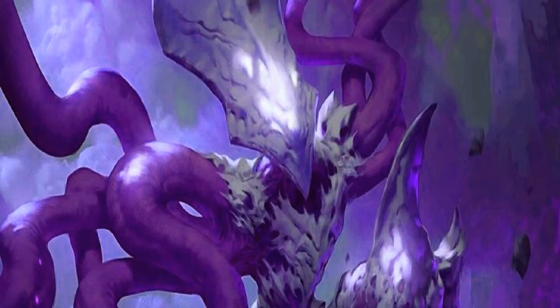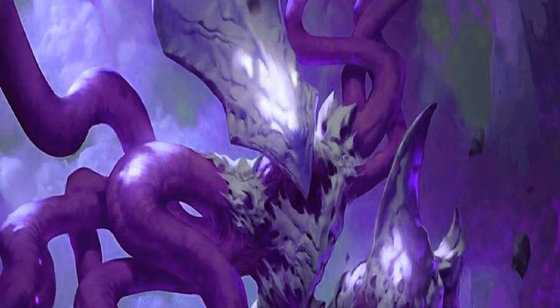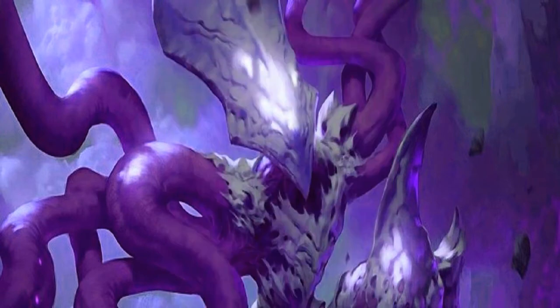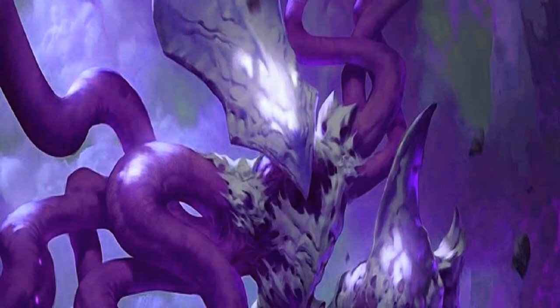Moving on to spells: we have four copies of Traverse the Ulvenwald, a sorcery. You can search for a basic land — this is four colours so you need colour fixing. But if we've achieved Delirium we can search for a creature or a land, helping us find answers. We then have a single copy of Cryptolith Rite, purely for helping with ramp — suddenly you don't need to worry about having Rishkar out since your creatures tap for any colour. And we have one Panharmonicon, a four-drop artifact. Whenever an artifact or creature enters the battlefield and causes an ability to trigger, you get two triggers instead. All the Scion token generators go off twice, and if you've got Metallic Mimic on the field you trigger that twice as well — things get pretty crazy.